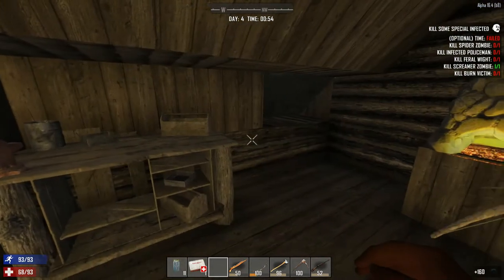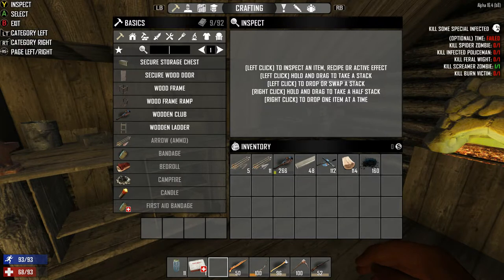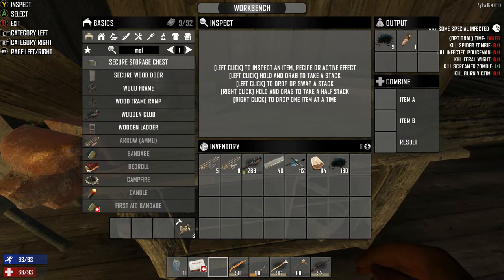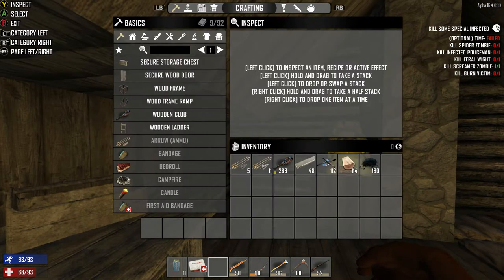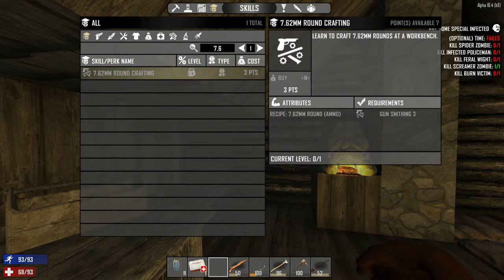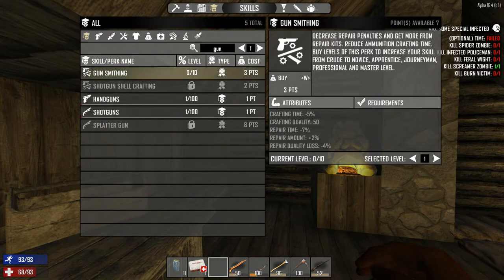What do I need to make? Ammo — let's see. I need to do that in the workbench. I bet I need to unlock it. I need gunsmithing at level 3. Gunsmithing — oh well, oh goodness. I'm not even close.